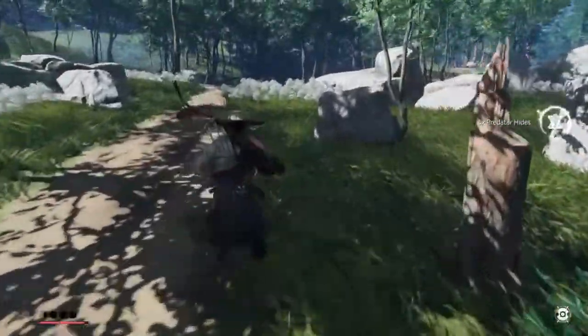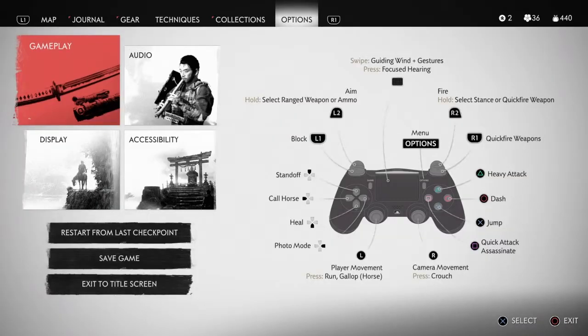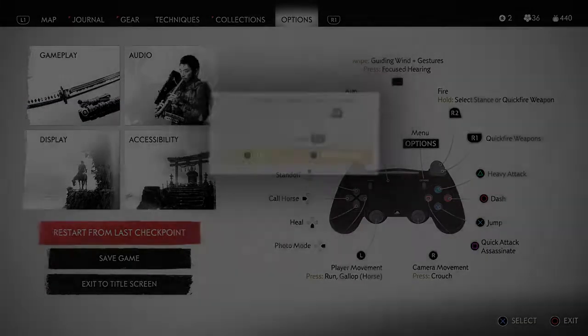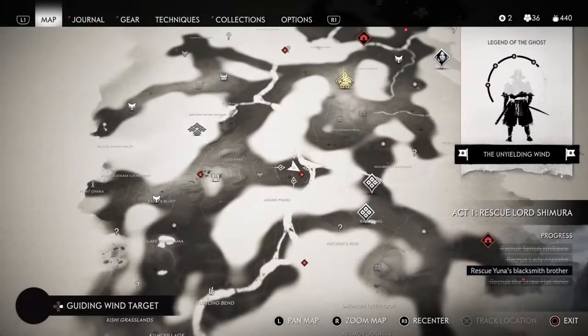Press start, then L1, and select 'Restart from Last Checkpoint.' We're going to be in the same spot northwest of the Mongols territory — same spot.